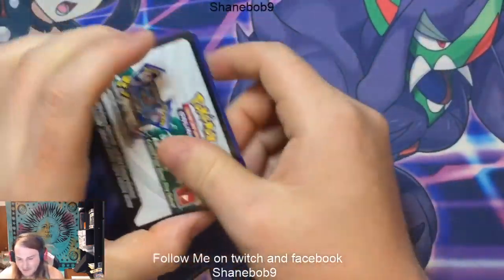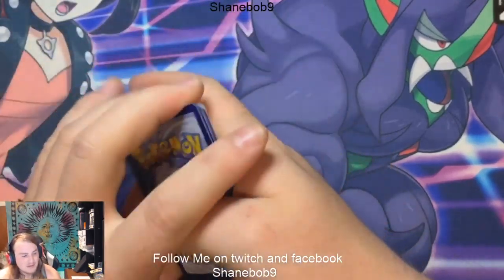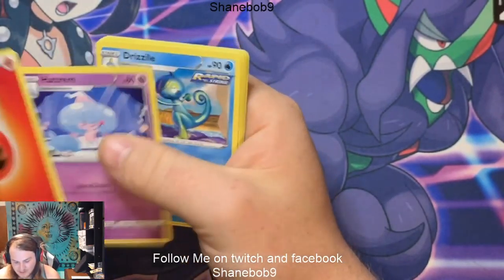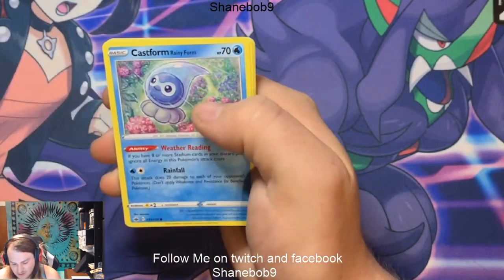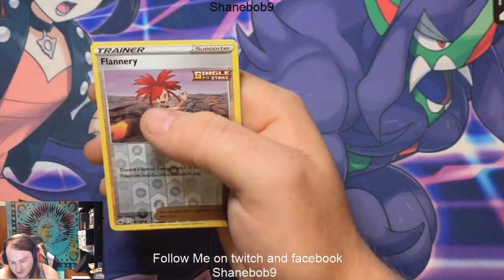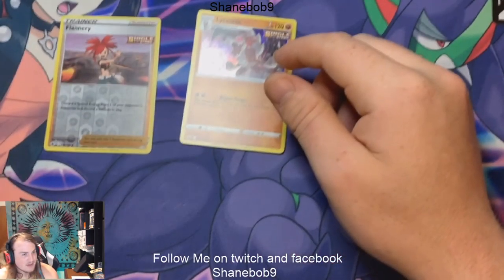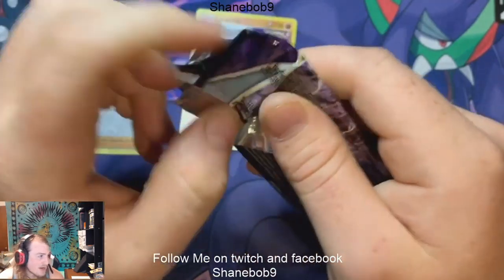Let's see if we get a hit right off the rip — and we do! We got a Fog Crystal, Hatchroom, Drizzle, Score Bunny, Weedle, Farfetch'd, Castworm, Arvesta, Flannery, and a Lichen Rock hollow. Yikes, not what we like to see out of our first hit pack there.